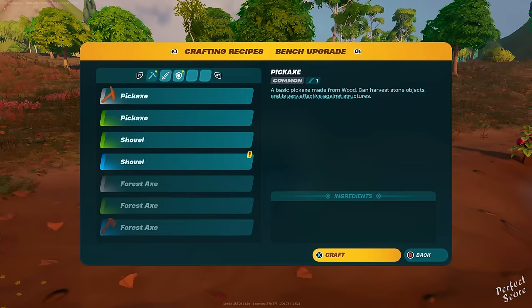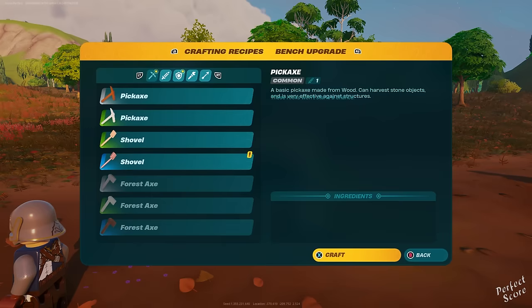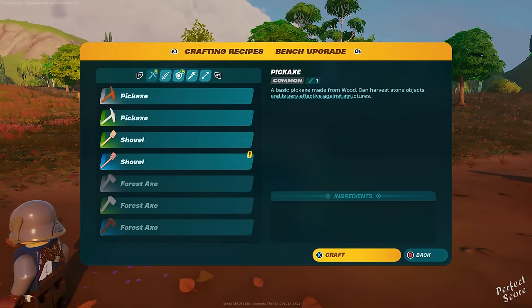Then, once you've done all of that, go to your crafting bench and upgrade it to epic rarity. It doesn't give an upgrade to legendary — maybe we'll get that added in the future, but for now it seems like this is it.